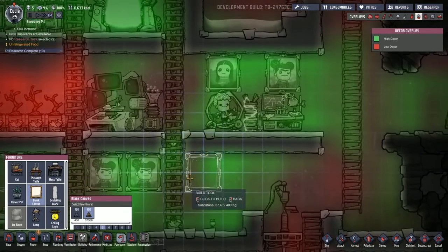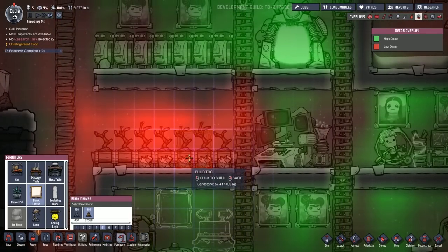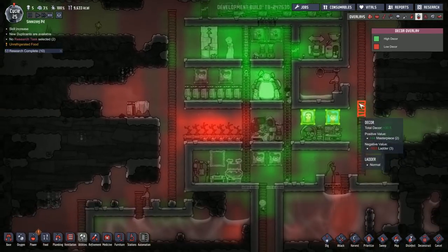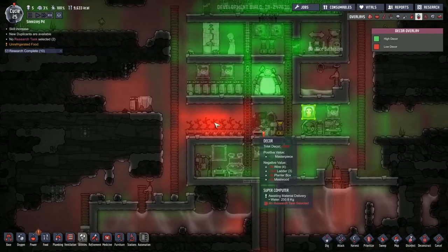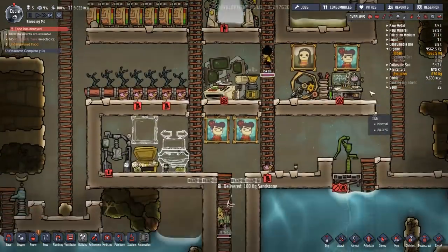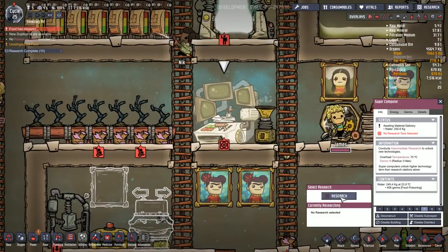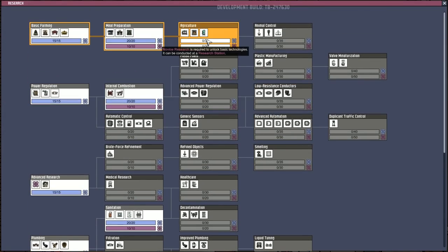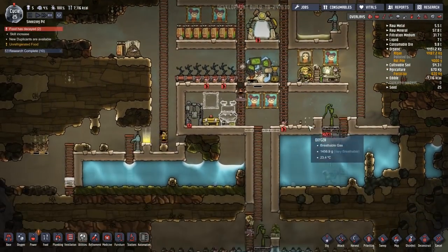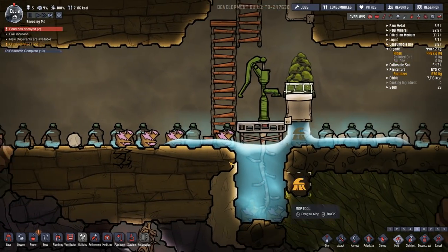I might go ahead and get rid of one of these plant boxes and put a sculpture in the middle, though I think we'll basically have to accept that decor here isn't particularly great for the time being. Food is decaying — okay, that's fine. It does remind me we should work towards getting a refrigerator, so I'll set that as the next research. I'm not interested in a new duplicant — I think we can theoretically handle six, but for now five is more than enough.